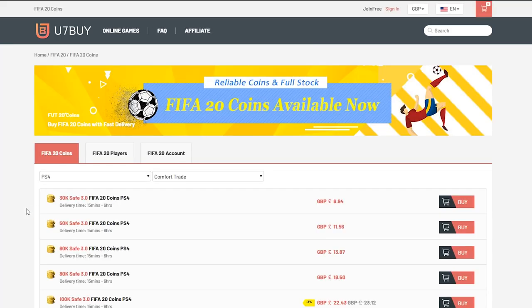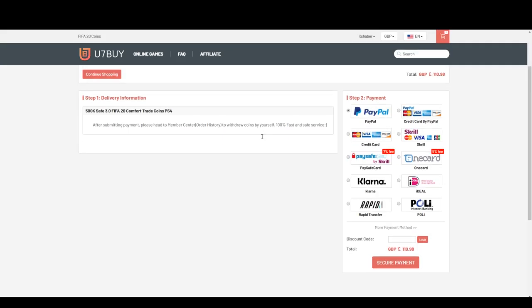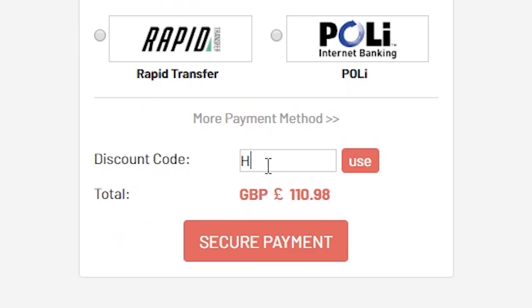For fast and reliable FIFA 20 Ultimate Team coins, check out u7buy.com and use code HABA to get yourself five percent off all of your orders.